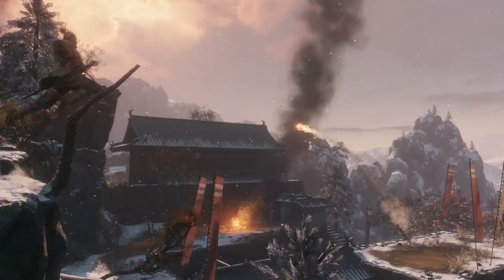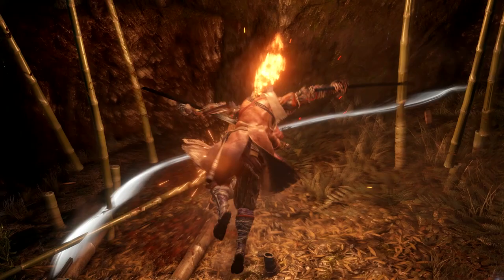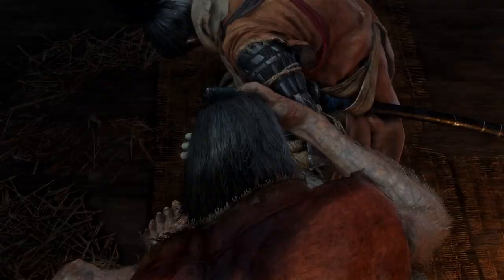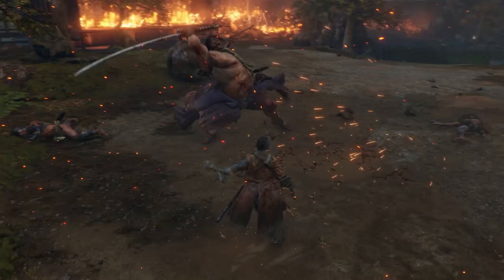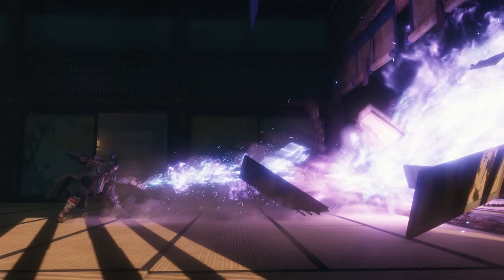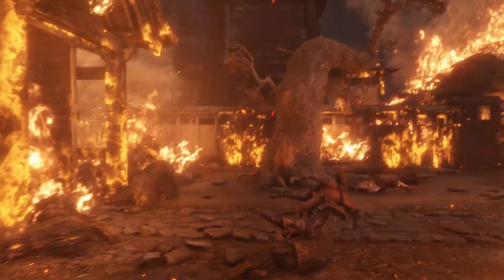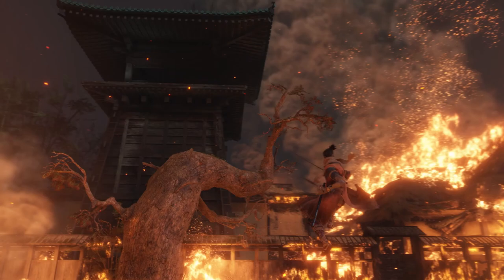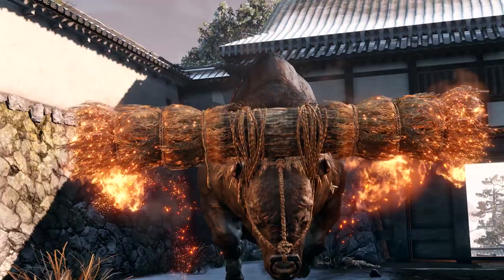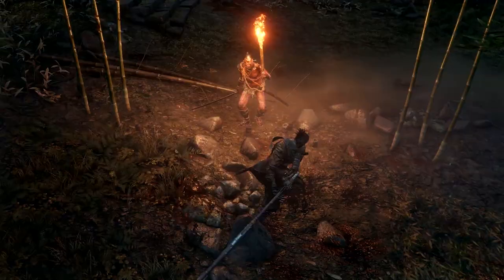With each battle won, you'll begin to unlock new skills that help you fight and defend. You'll discover shinobi tools that expand the capabilities of your prosthetic arm and find materials like gunpowder to upgrade them. Your journey into darkness will be fraught with challenge and surrounded by death. But if you execute different strategies in battle and leverage the powerful tools in your arsenal, you can rise to any challenge.